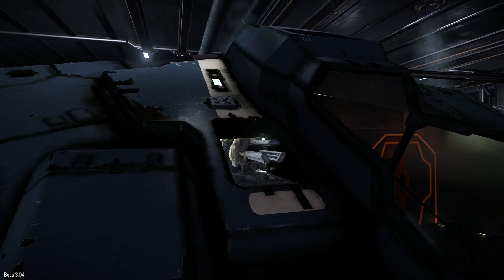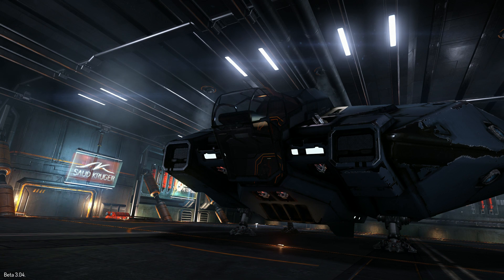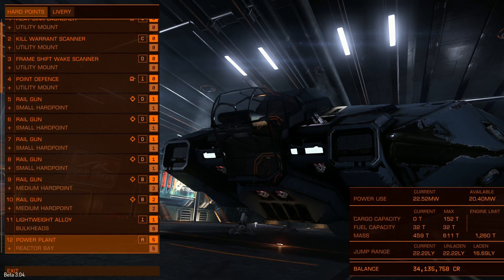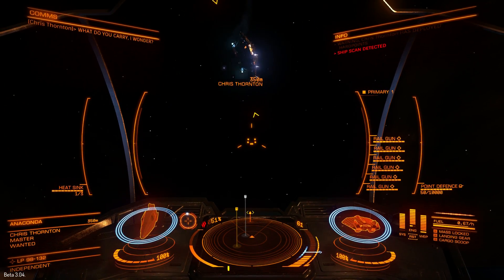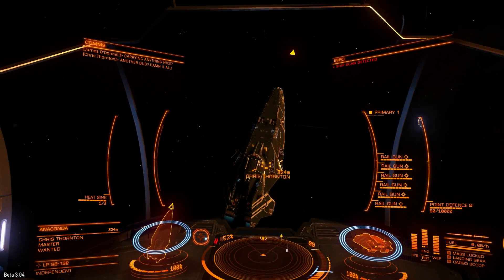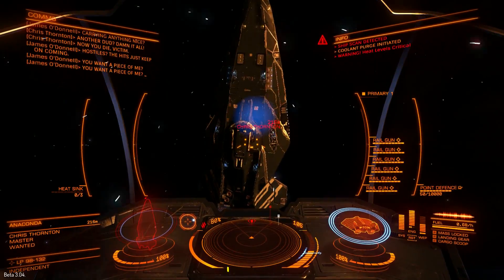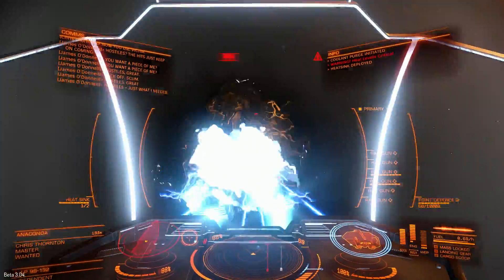Now let's take a look at railguns — it's number 4 in my speed anaconda killing list. I would expect railguns to be much better at killing big ships, but it's only better than cannons. Shields can be taken down very fast; it took me 4 seconds.